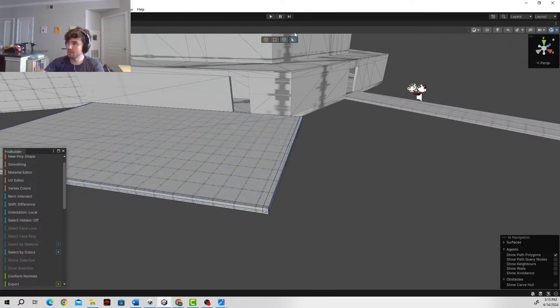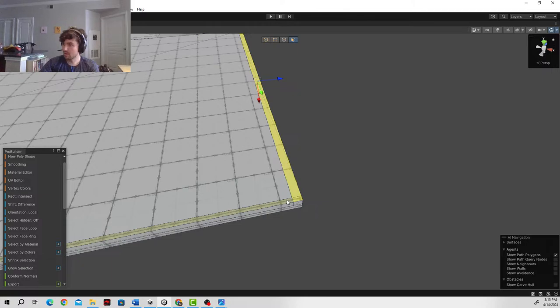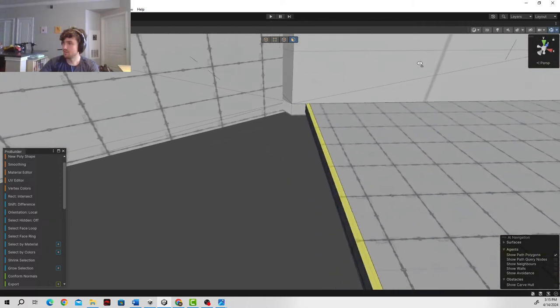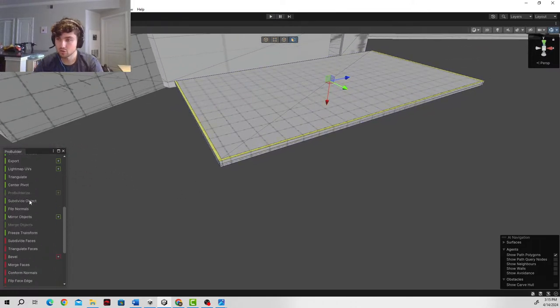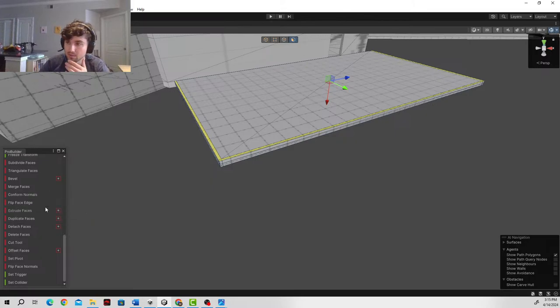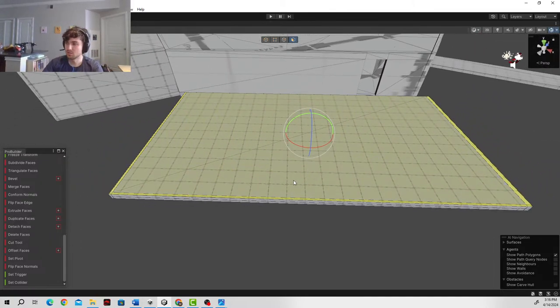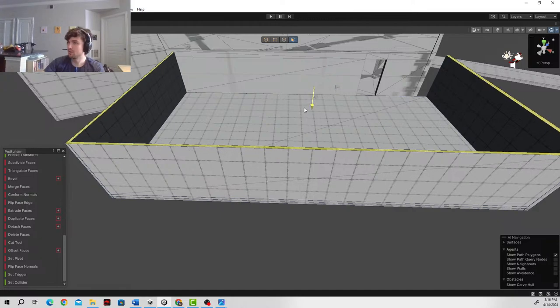In order to extrude a face, you're going to have to select the face. So we want to extrude this wall right here and bring it up. We'll grab this face right here to make another wall. All of our faces that we need are looking good. Now, there are different ways that you can extrude. You can go ahead and scroll down to the bottom and click extrude faces, but the easier way to do it is just simply to press shift. We're going to want to make sure that we're in grab and move mode — shift, and then we're going to move the wall up, and it will automatically extrude for us. Very useful.